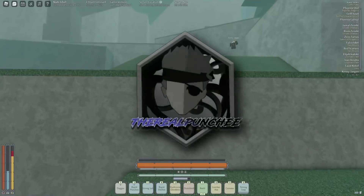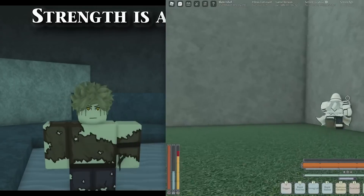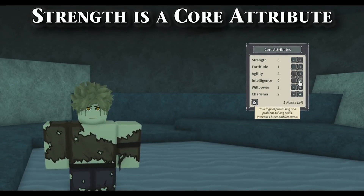Hey, what up guys, it's Punchy. Today we're going to be talking about Strength from DeepBoken and how it's best used. Strength is one of the primary stats in DeepBoken that you can level up on your menu, and you can even spec into it on spawn.